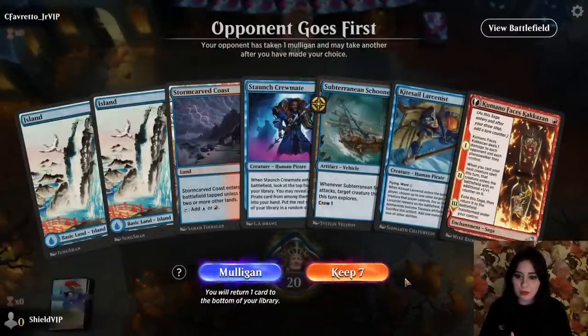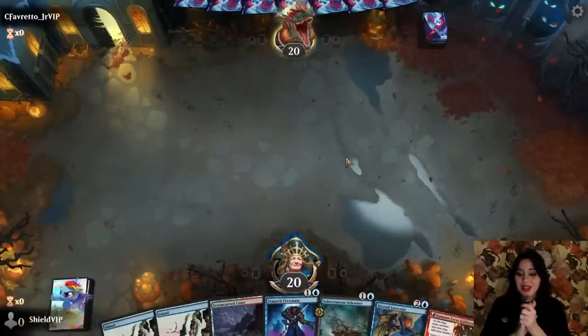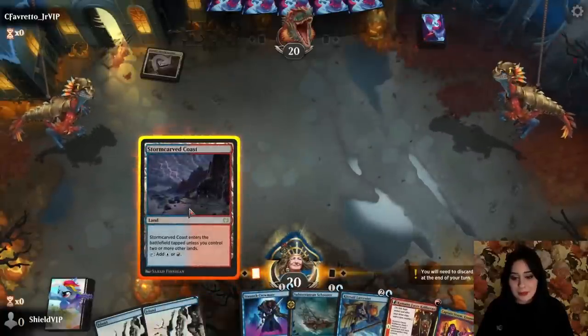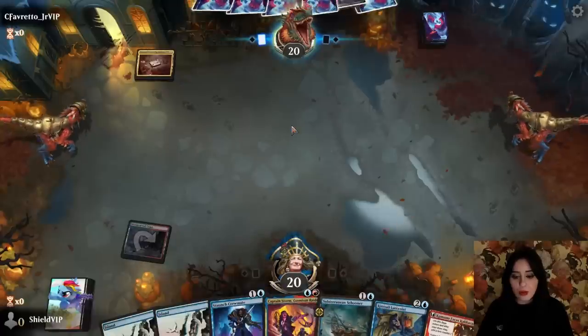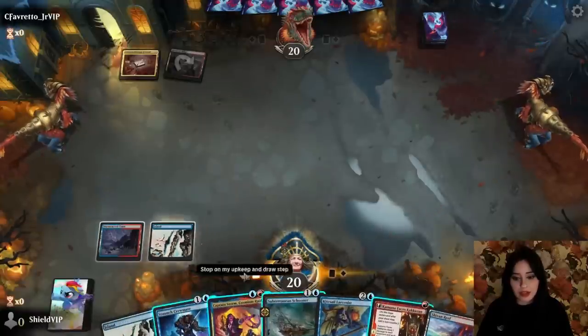I wish I had a way to cast Kumano on turn one, but I'm not against this hand. I really like the Subterranean Schooner — I'm such a big fan of this card. I feel like maybe I'm hyping it up too much, but it's put in so much work for me. It fixes so many of your top decks. I think it's perfect, I think it's fantastic.